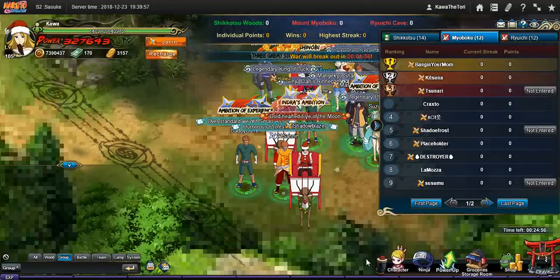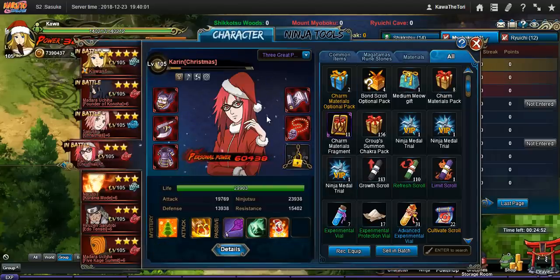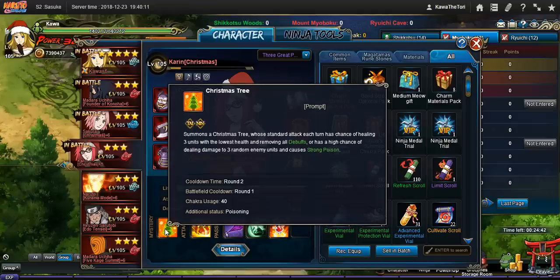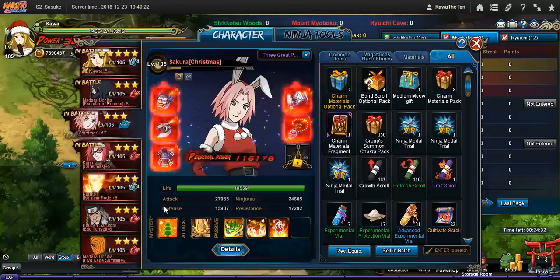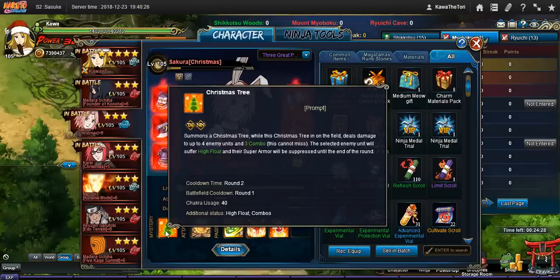I just made this team right here on the spot and we're going to run with it. Karen's Christmas tree is slightly different, and they don't stack on top of each other — they can't use each other's Christmas trees because they do separate things. Karen's Christmas tree lets her poison people, and she can summon multiple of them. Sakura only has one tree, and she does a damaging skill if the tree is out.